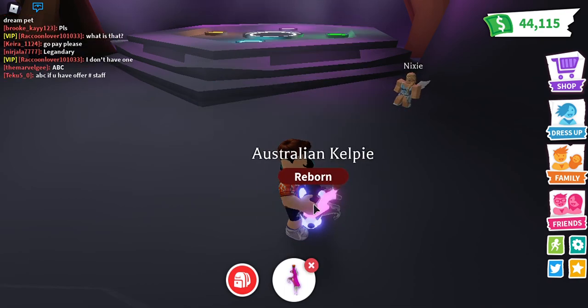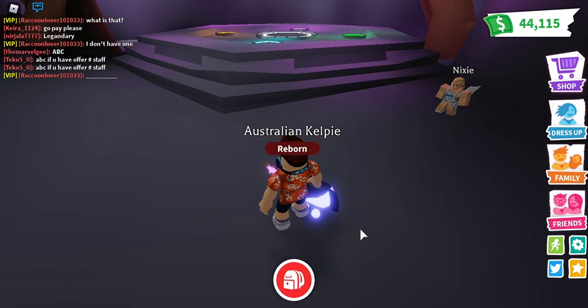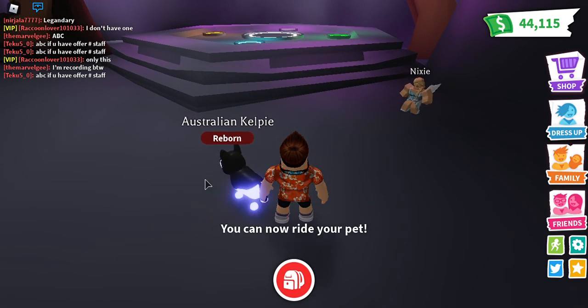I gave her money because she keeps getting good trades for them and I really, really want the pet she's getting. Okay, we're gonna make a ride — we're gonna ride on out of here, so we're gonna ride it.